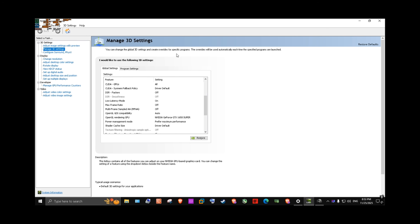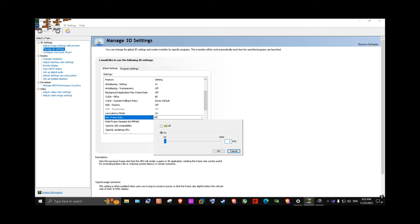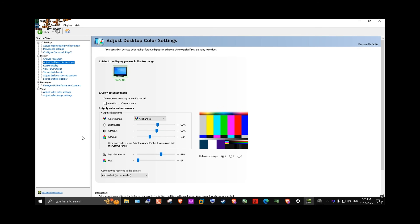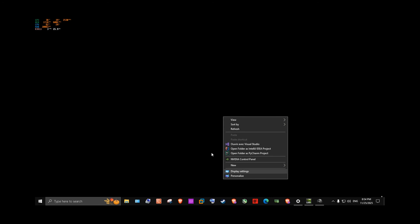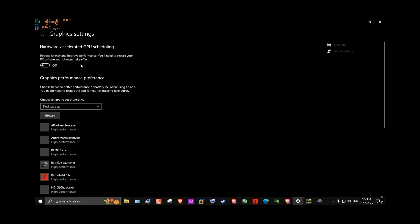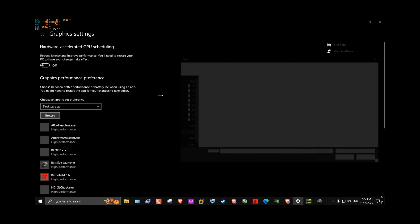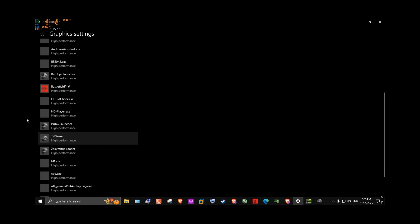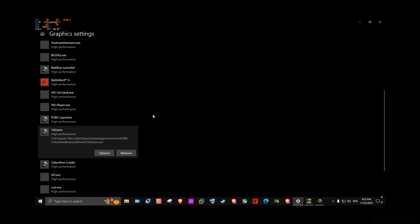For NVIDIA 3D settings, after testing PUBG in-game, check your average FPS. For my case it's 105 — set that value, press OK and apply. For better enemy visibility, go to desktop color settings and increase digital vibrance. By default it's 50 — increase it to 65. Also make sure to add PUBG in the graphics performance preference. Browse for the file, select it, go to options, make sure it's set to high performance, save, and you're good to go.